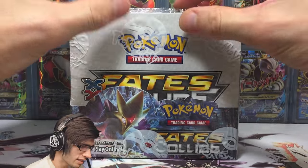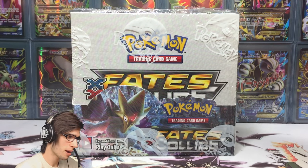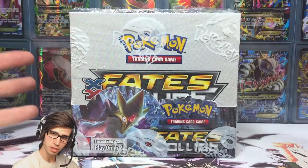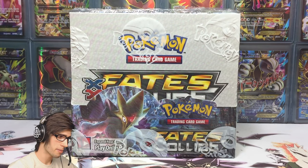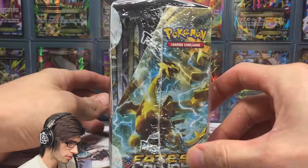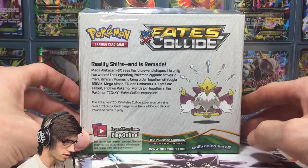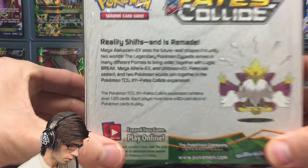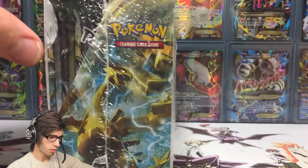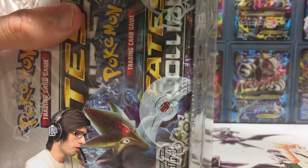This one from the case is like the most loosely shrink-wrapped packaged one of them all, which I thought was a little bit strange. But I have high hopes for this one, good vibes. For those guys that have not seen a Fates Collide boost box being opened on YouTube yet, this is the boost box. It has Mega Alakazam on the front, Perfect Zygarde on top, Lugia Break on the right-hand side, Delphox Break on the left-hand side, and on the back you've got Mega Alakazam as the mascot of the set. Let's bust into the shrink wrap and get into our first nine packs of box number three.